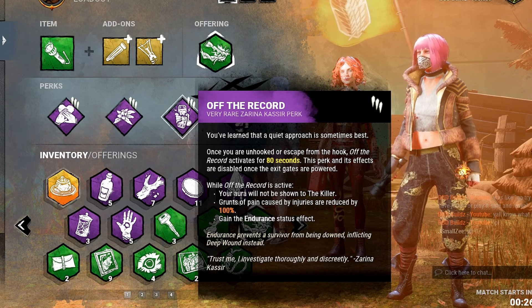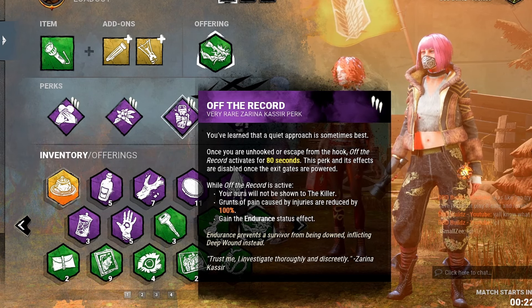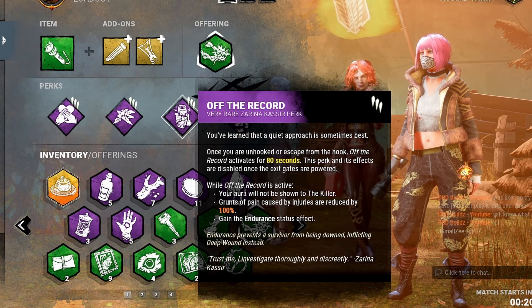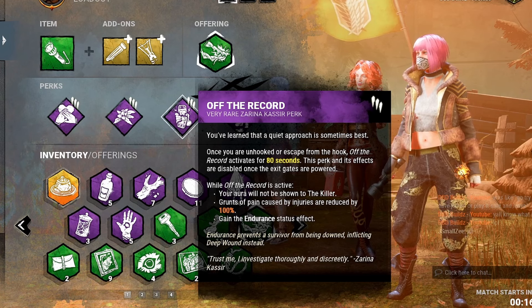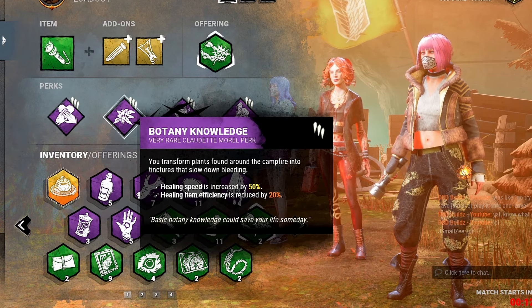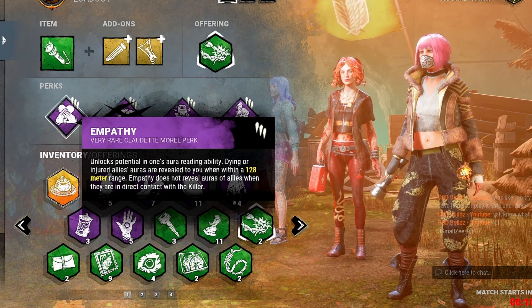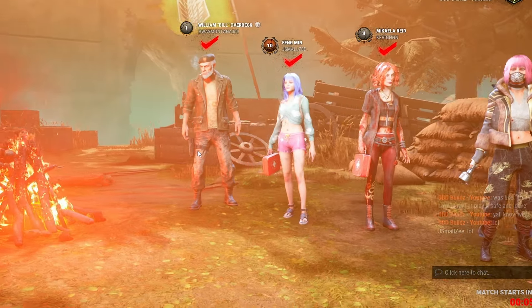We're combining this with Off the Record — once we get unhooked we have 80 seconds where our aura is not revealed, grunts of pain are masked 100 percent, and we also have the Endurance status effect so we can take a free hit. But that gets disabled if we do any weird actions. We're using Botany to heal 50% quicker and Empathy to see where our injured allies are.